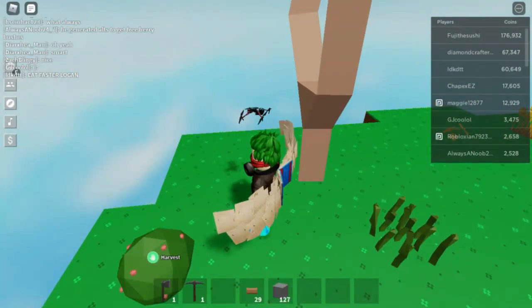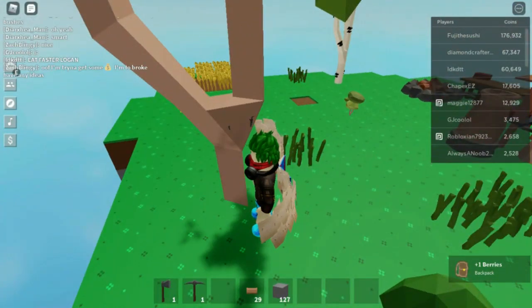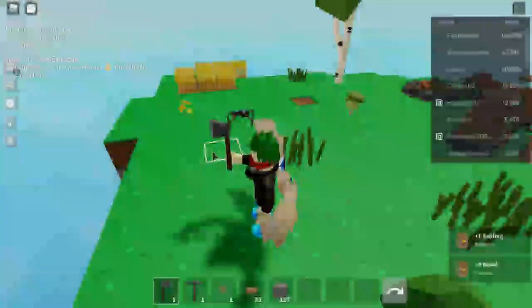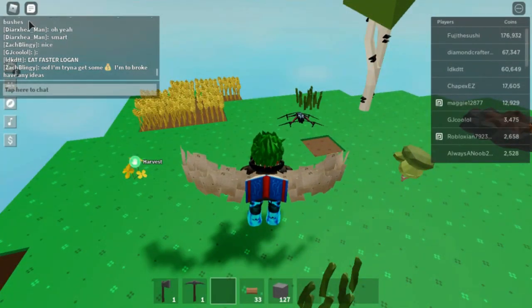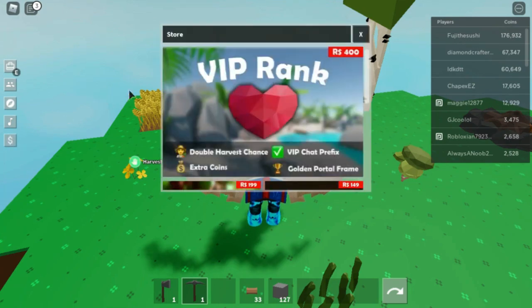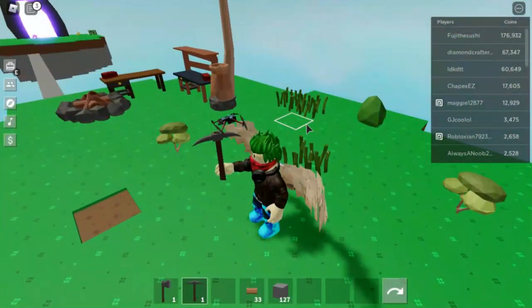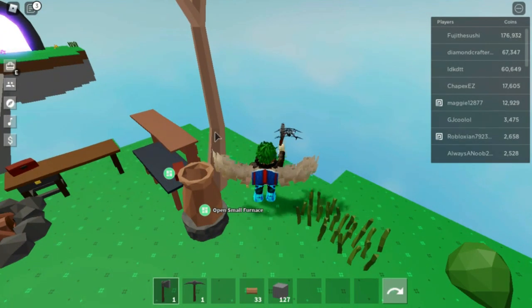The first thing I wanted to go over is the new update. There has been a new update here in Skyblock and this update has added a new island and a new game pass, which unfortunately I do not have enough Robux to get, but I'm hopefully going to be able to get it soon. It's the lighting station, which crafts more unique decoration blocks, and it looks really really good.